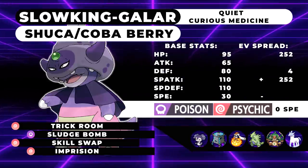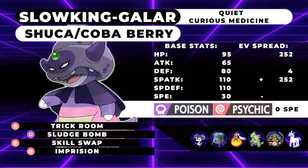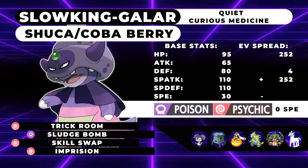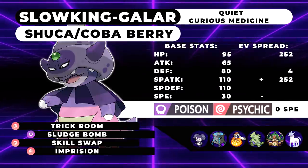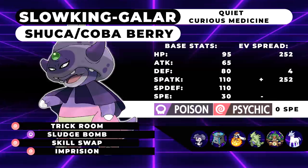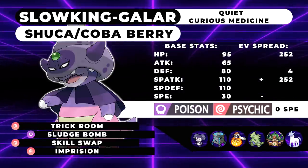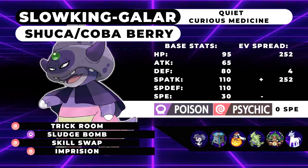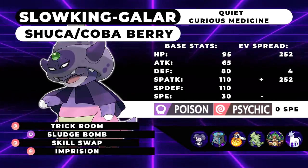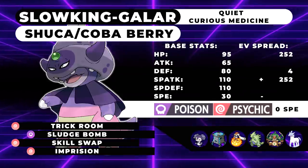This guy's really interesting. This first moveset takes advantage of its brand new ability, Curious Medicine, which I'm getting out of the way first because honestly Curious Medicine isn't the best ability — you're going to be wanting to run Regenerator most of the time. But it's still a really interesting ability we can use in one particular way. This moveset will be using a Shuca Berry or Coba Berry, because this guy's going to be wanting to set up Trick Room in pretty much any moveset you run. Those berries will decrease damage from super effective Ground and Dark moves. If the opponent goes for an Earthquake, it'll make it much easier to live, especially since you'll be running Indeedee next to this thing 90% of the time. Redirecting away an Earthquake isn't possible since it's a spread move, so that's a very useful item. The stats are actually pretty good — they took 10 attack points away from regular Slowking and put them into special attack. It's a pretty bulky Pokemon with 95 HP, 65 Attack, 80 Defense, 110 Special Attack, 110 Special Defense, and 30 Speed — basically a Trick Room offensive Pokemon.